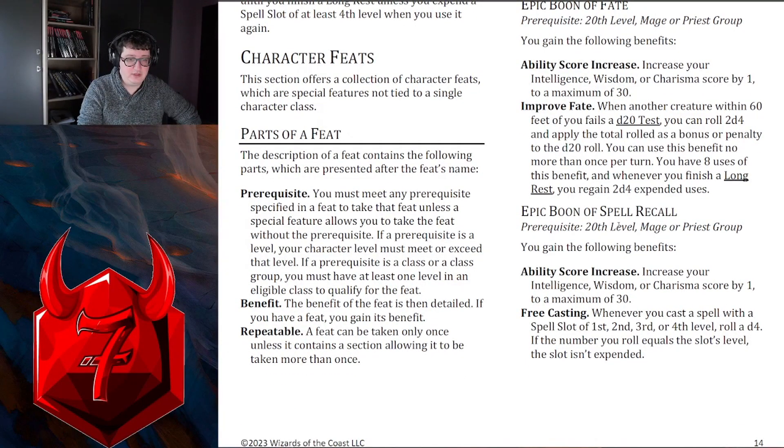Epic Boon of Spell Recall: increase your Intelligence, Wisdom, or Charisma by 1 to a maximum of 30. Whenever you cast a spell with a spell slot of 1st, 2nd, 3rd, or 4th level, roll a d4. If the number you roll equals the slot's level, the slot isn't expended. I just think this is neat.